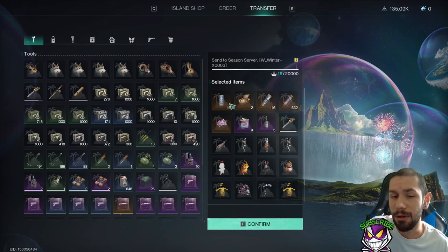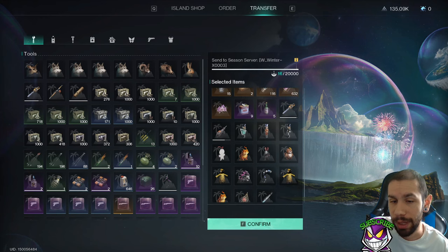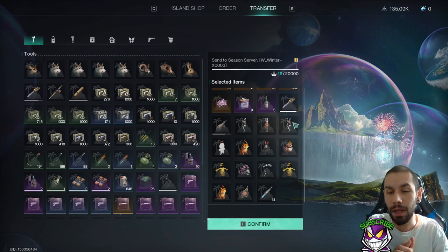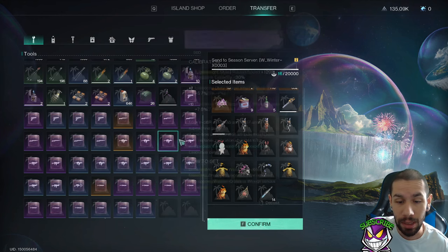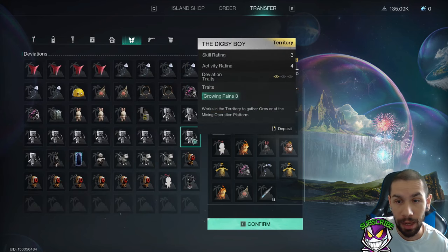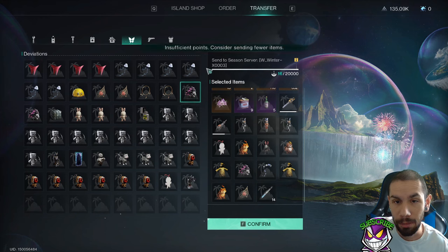We're bringing a Deviated Saffron because I only had 100 points left and it was only 100 points. Then we're bringing food to sustain us — this is our specialty food, what we'll be popping most of the time. Then we have a chainsaw, a drill, and three Nutcrackers because I'm not leaving them behind. For base deviations: Rainer to manage crops, a couple frogs for furnaces, an electric eel for power, a Paper Boy and Fetch Bunny for materials, and a Beaver for wood.